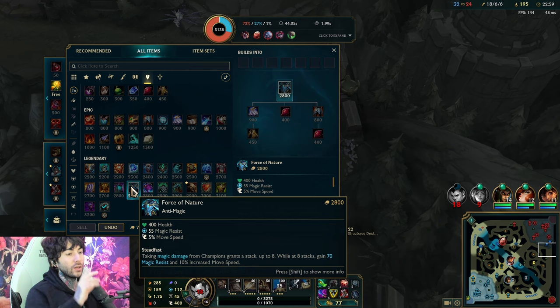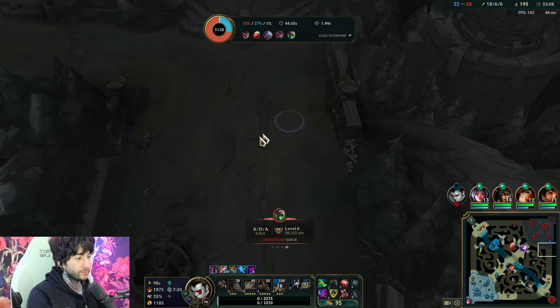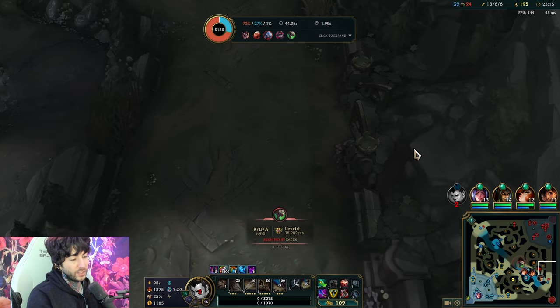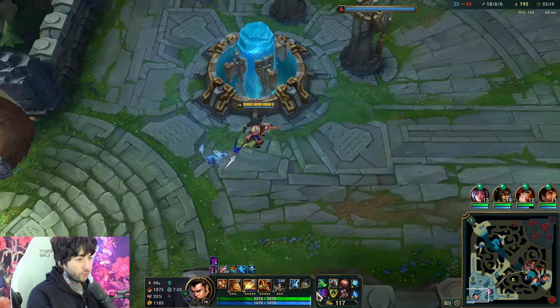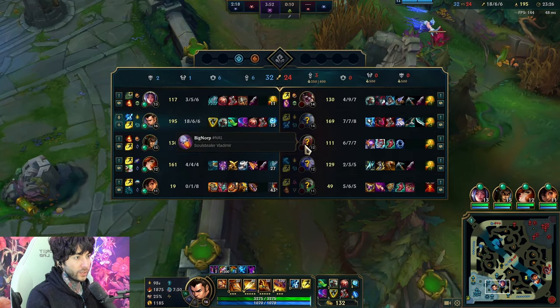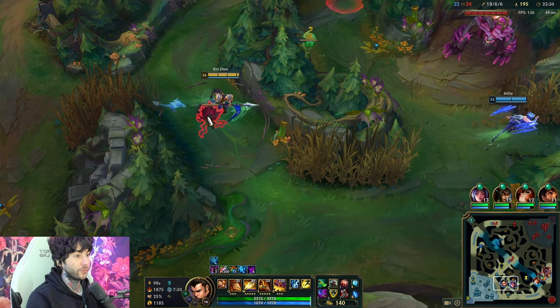This item gives you, at full stacks, like 125 magic resist. That's insane. Plus 15% movement speed. I might end up getting it — I might sell some items if I need to. But the most important thing is just your core items: Wit's End is very core, Titanic is core, and Spirit Visage feels very much like a core. As long as you get these items, the rest is really flexible with what's going on in your game.